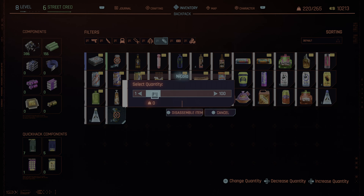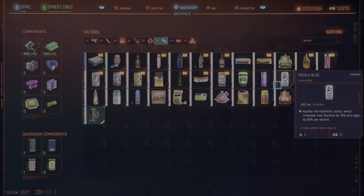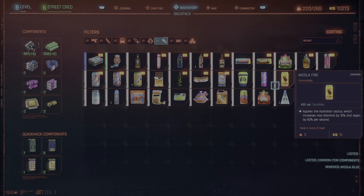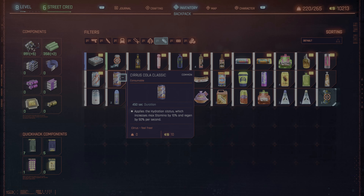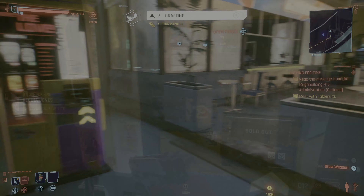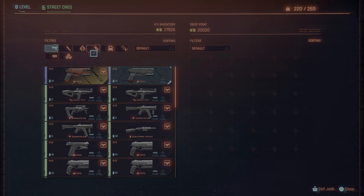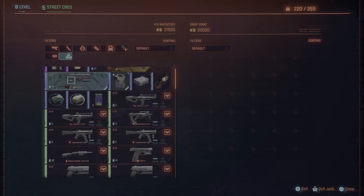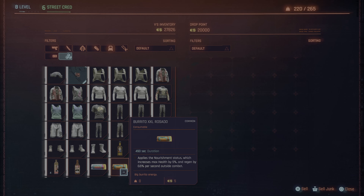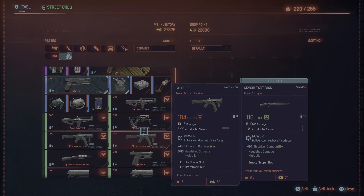What are you going to do with this crafting material? You're going to want to find a place to sell it. The process is: get all those cans, disassemble them into crafting materials, then go and sell them to a vendor. There are drop boxes in different areas of the game, and each of them allows you a maximum of 20,000 credits — so you can sell up to 20,000 in value of crafting materials at each one.